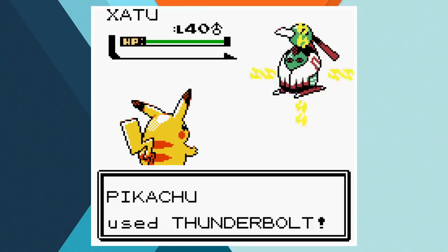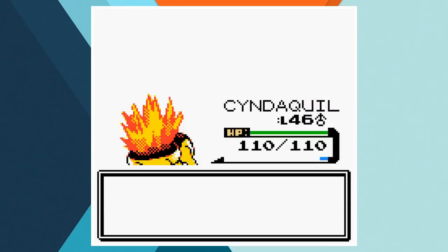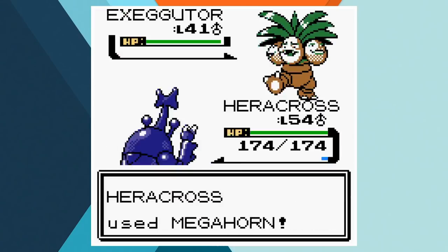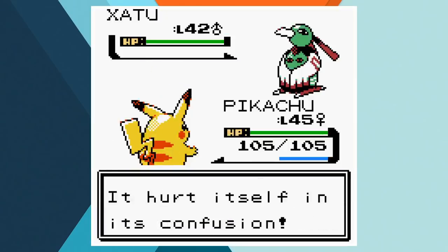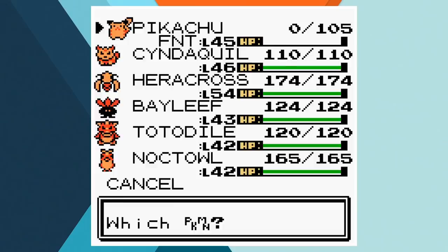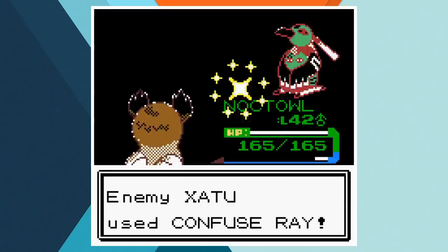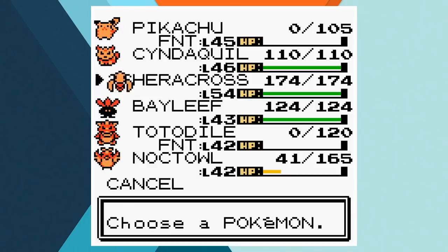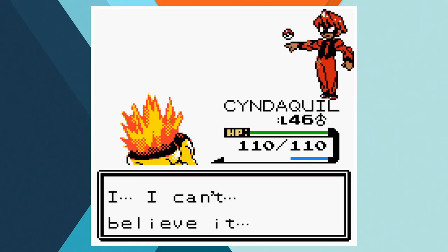The battle with Will goes off without a hitch. Pikachu takes out his first Xatu with Thunderbolt, Cyndaquil knocks out Jynx with a Flamethrower, Bayleaf beats Slowbro with Razor Leaf, and Heracross one-shots Exeggutor with a Megahorn. We were 80% done with the battle and hadn't taken a single point of damage. Then his last Pokemon, Xatu number 2, just started destroying us — combining Confuse Ray and Psychic it wiped out Pikachu and Totodile and almost got the better of Noctowl too. Luckily Hypnosis lands and we switch out to Cyndaquil to finish the battle with a Flamethrower.